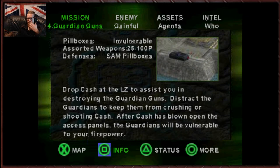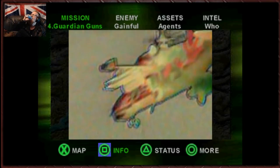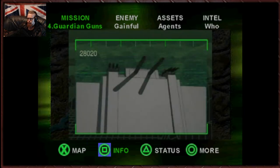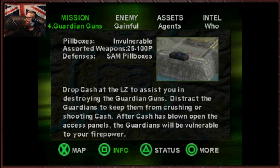Guardian guns — pillboxes, invulnerable. Drop Cash at the LZ to assist you in destroying the Guardian guns. Distract the Guardians to keep them from crushing or shooting Cash. After Cash has blown open the access panels, the Guardians will be vulnerable to your firepower. It's going to take all day to cut through that armor. Lucky for us, I brought my trusty can opener — Commander, meet Sergeant C4. However, we're on half an hour, so I'm going to end this here because I don't know how long this level is.